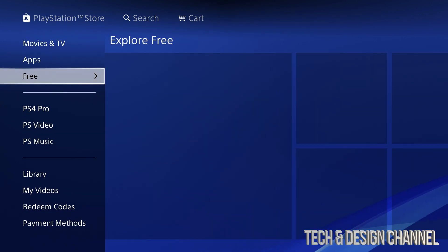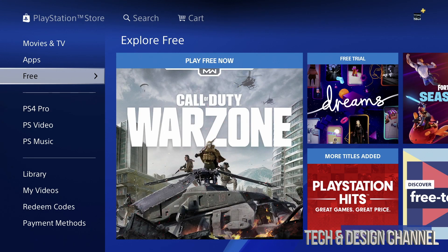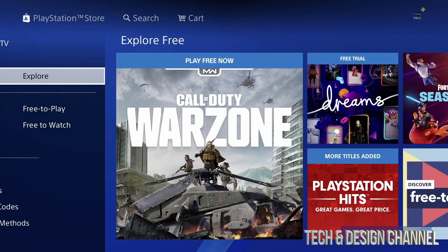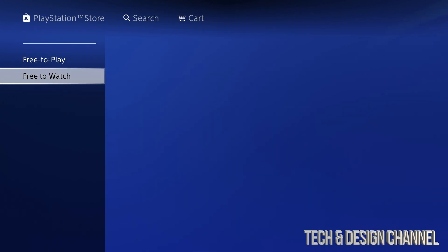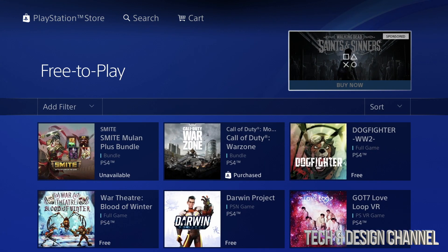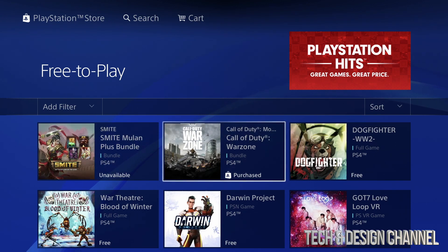These games I'm going to show you today do not require any membership. So right now go into 'Free,' then go to the right and you'll see 'Explore Free to Play' and 'Free to Watch.' What we want is 'Free to Play' — just click right there and we're going to see all these games.